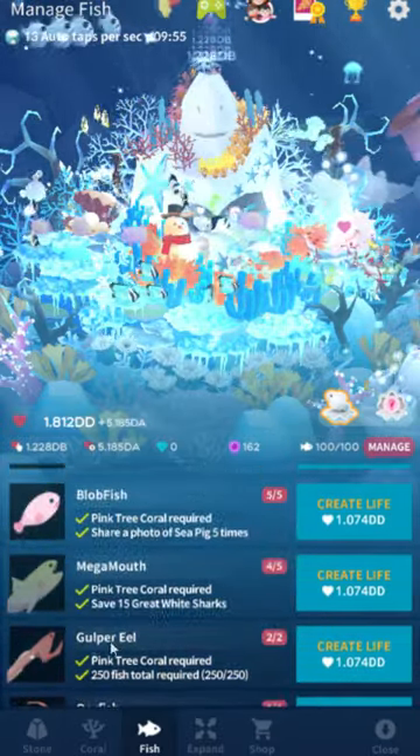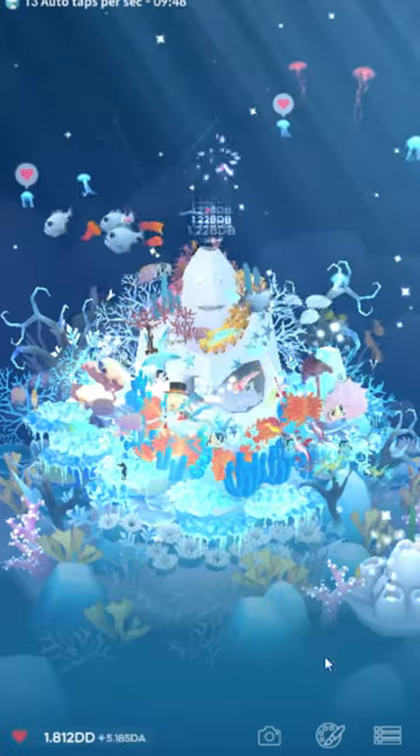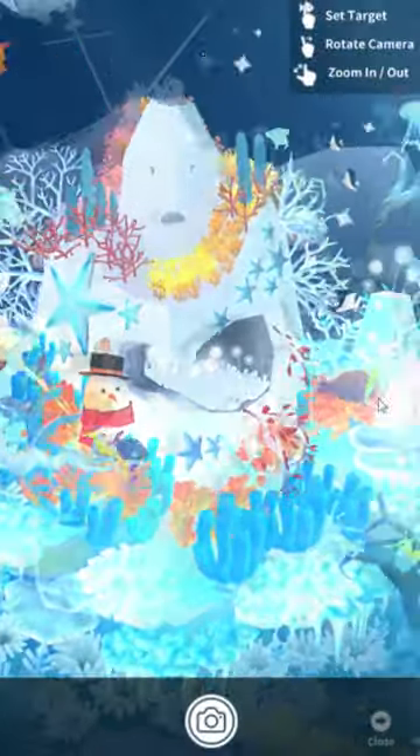The animations in general in the game are kind of silly. You can see with the colossal squid floating around — they kind of just flail around too much. Also, blobfish don't actually look like blobs when they're in the deep sea.